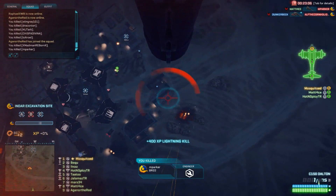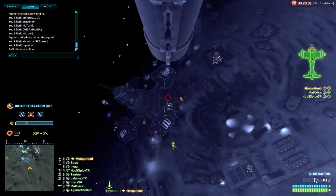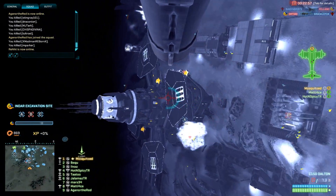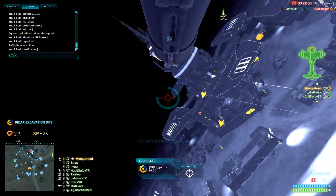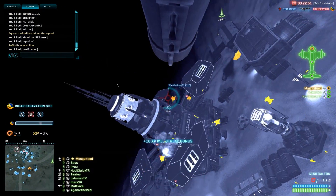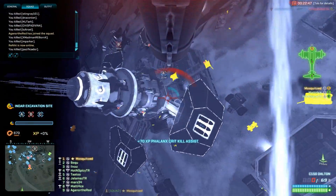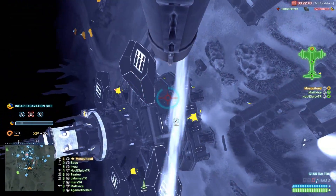Either way, hovering above this base is not going to work and Mosquitoed knows this very well. We're trying a different approach where Mosquitoed is trying to give me an angle towards these people while circling around the base, making us a little bit of a harder target for the anti-air maxes. At the same time, it is a lot harder for me to put my aim on the enemies.